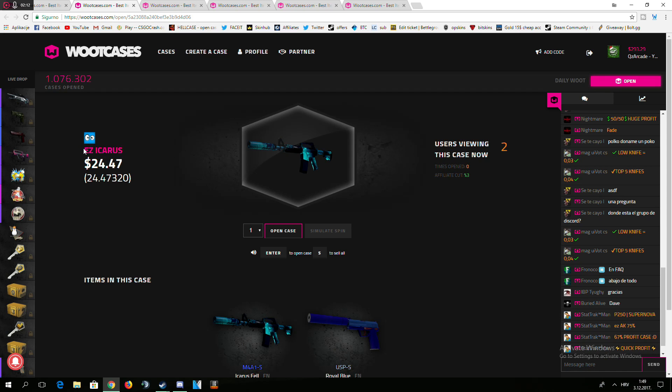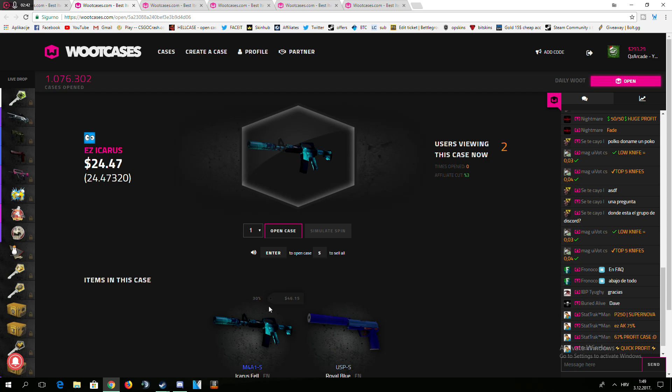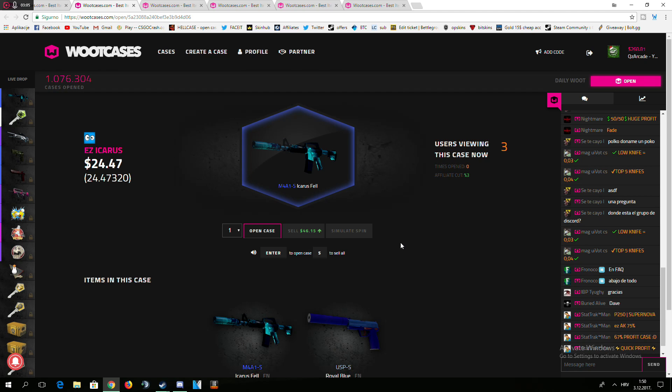Let's go to create cases — Easy Icarus for 24.47. You have it opened. You ready for fan creative cases? Let's open the Easy Icarus one — the Icarus and the Royal Blue. It's not a bad percentage. It's only 30% to get the Icarus and 70% to get the Royal Blue. Open all at once — it would be easier. Give me an Icarus. Fuck yes! I got an Icarus. There's a 30% chance of getting that. Yeah, I didn't get one.